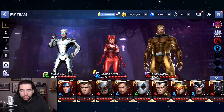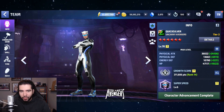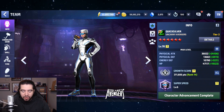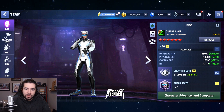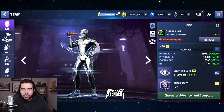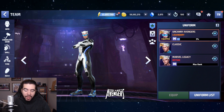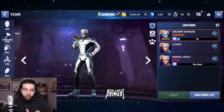Big shout out again to Prankster15 for opening my eyes to that fact. Now let me try to open your eyes to Quicksilver and Scarlet Witch's uniforms. Like Luna Snow's uniforms from yesterday's video, these ones need a microscope — you really need to look carefully, because not only are they expensive at a thousand crystals, but they're much more expensive to rank up.